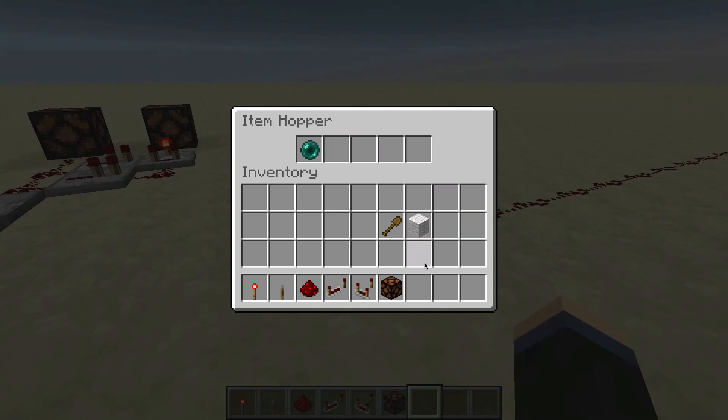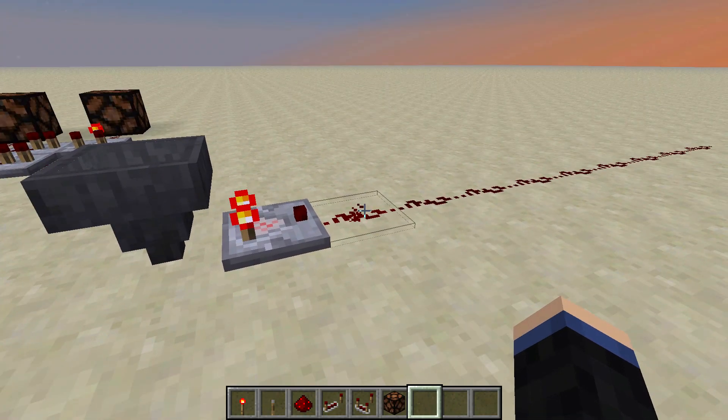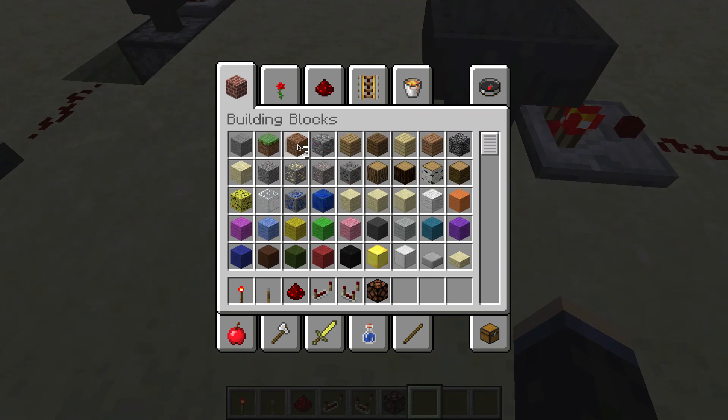If we put in an enderpearl — the stackable items I was naturally using before stack up to 64, which means they are a 64th of the slot. However, if you're using a stackable item that stacks up to 16, then it's actually a 16th of the slot, so it's slightly bigger and gives out a slightly bigger signal. However, it's still giving out a signal that's far less than one, so it's still only giving out a signal of one.